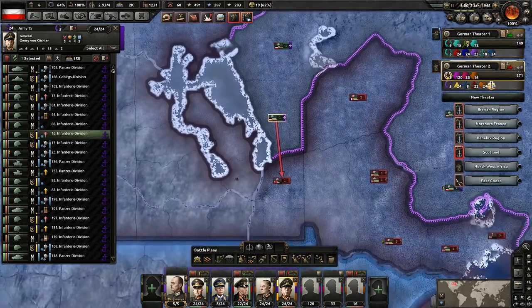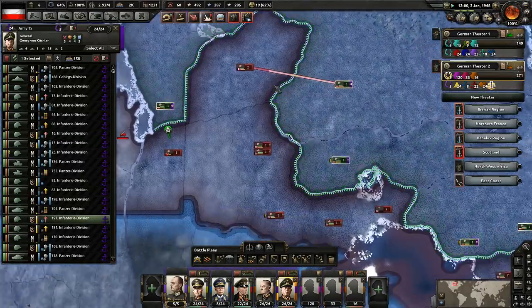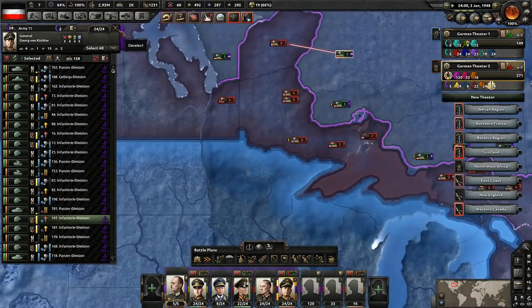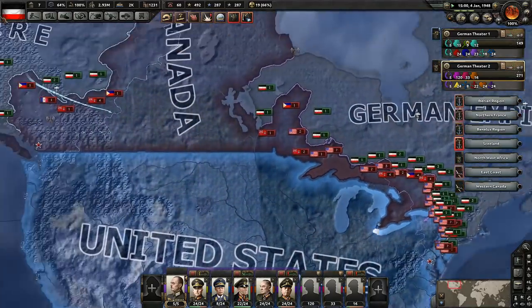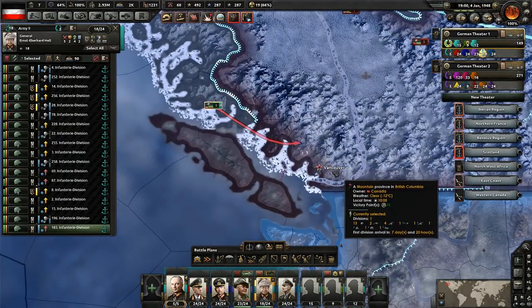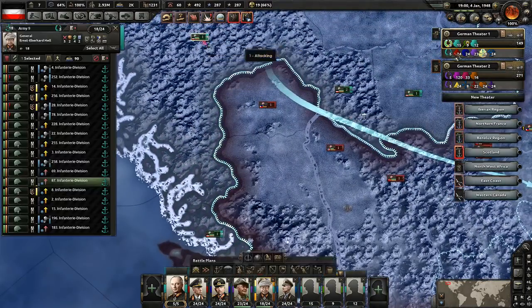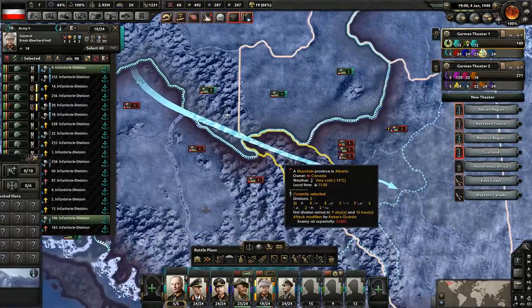This guy is going to continue pushing forward here, grabbing provinces. You guys are going to attempt to grab that province right there. It looks like we did win there - yeah, they're retreating right now. But still can't do much over here because we just don't have the troop numbers. Canada really just comes down to getting Vancouver. If we can grab Vancouver up, we're just going to beeline over there to Vancouver. If we can grab Vancouver up, then I think they'll capitulate. So let's make it a priority.